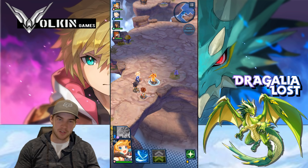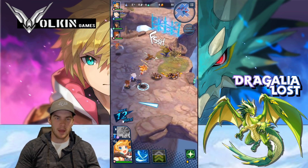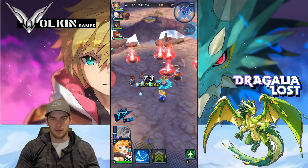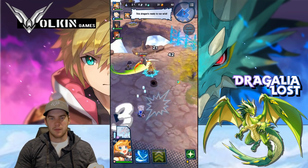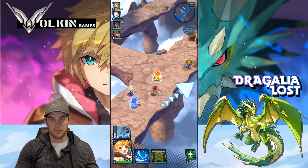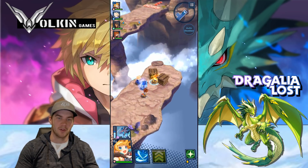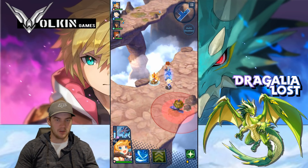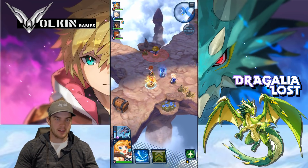Next tip: if you see a rare monster while running through a zone, don't be afraid to pop your dragon and all your cooldowns on it. Rare monsters have better drops and a kill timer, so you have to take them down quickly. Don't save everything for the boss — use your abilities. I missed out on quite a few rare monsters early on by not doing this.